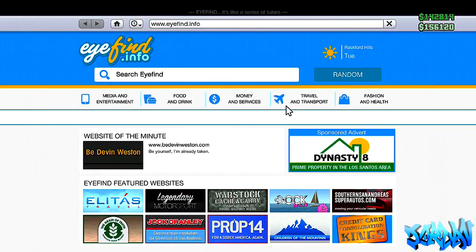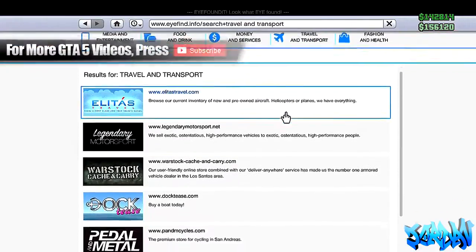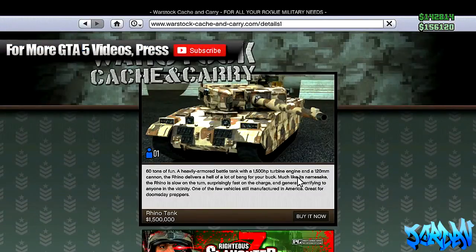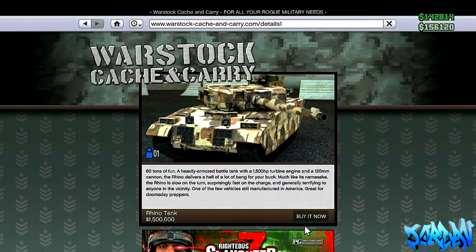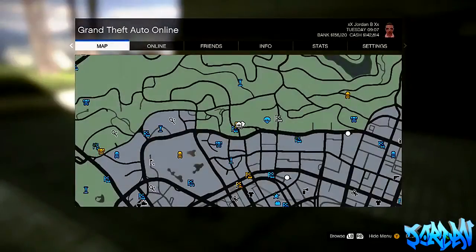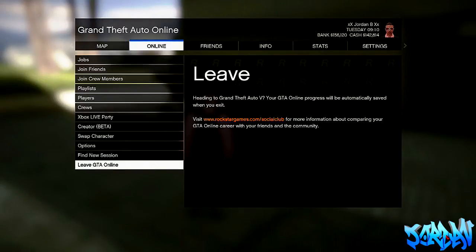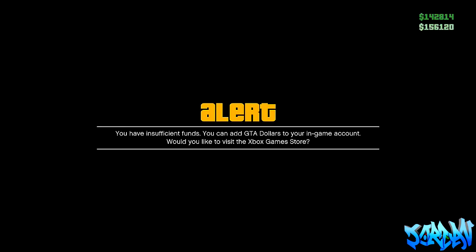Anyway, let's get straight into the video. What you're going to need to do — and I'm sure you're familiar with this — is go to the Warstock website, go to the Rhino tank, and hover over it. When you hover over it, hold Start for 3 seconds, then let go and press A instantly afterwards. It will bring up the pause menu. Go to the Online tab and hover over Leave GTA Online.